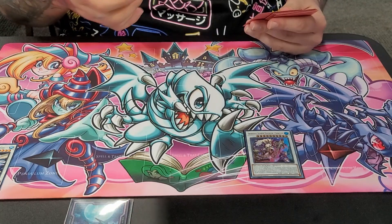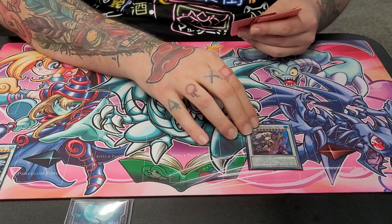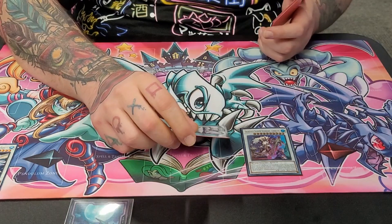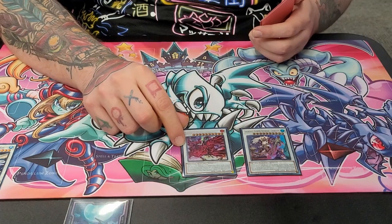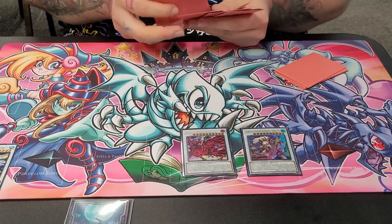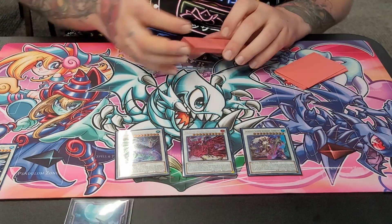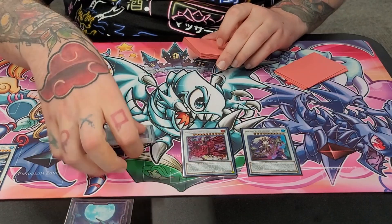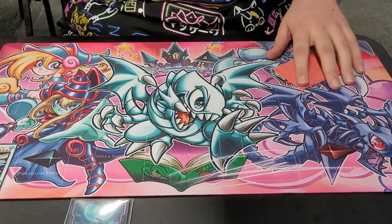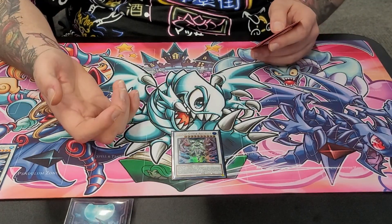For the non-Goatee extra deck: Chenying, because it gains attack for banished things — we like to banish things, so it's always nice to have. I almost always want to go into Deep Beyond over Chenying, but it's good utility. Star of the show today for me a few times was Ruddy Rose Dragon, because it sends both graveyards to the banished pile, and then if you can get enough monsters in the banished pile you can get a massive Deep Beyond. I boosted it up to 12,000 once today in the grind game — Ruddy Rose I feel is mandatory.